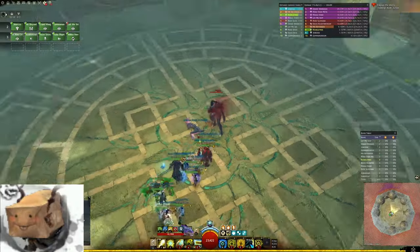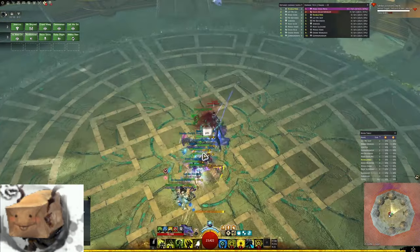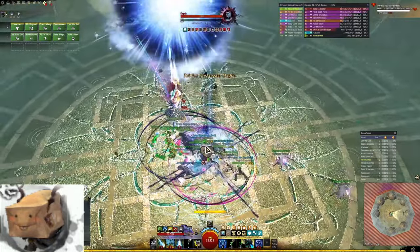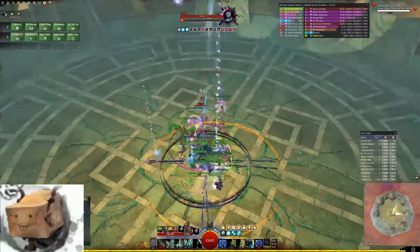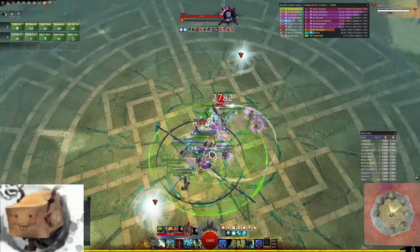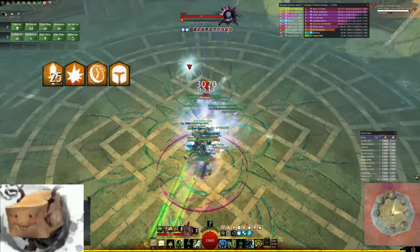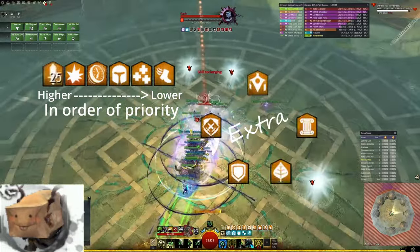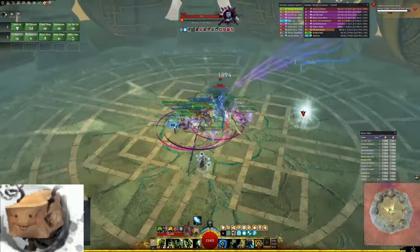Now we're going to go over the basic opener and skills you want to cast off cooldown. An opener is just a combo of skills you use at the start of a fight or phase to set you up with a good foundation of boons for your subgroup. A clean opener drastically increases the burst damage of your subgroup, as well as the ease of boon upkeep throughout the phase. Your opener should always prioritize ramping your group to 25 might, as well as giving Fury, Alacrity, Protection, Regen and Swiftness, then following up with as many extra boons as you can.